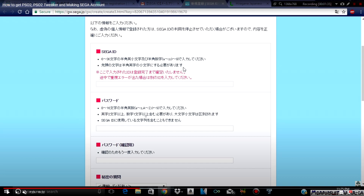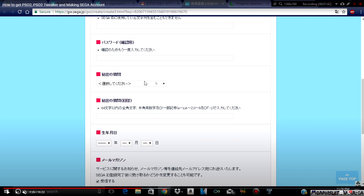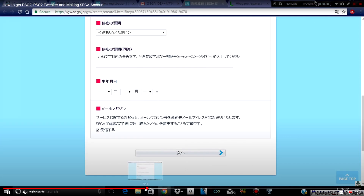The next one is going to ask you for a password. This is going to have certain requirements — if you are able to translate it, you want to translate it. It's going to ask for a certain password, and then the line right after it is a confirmation — just a redo of the password you already placed in. The one where you scroll down is your security question; I have no clue if the translator can translate that. Then you get your security question and put in your answer.